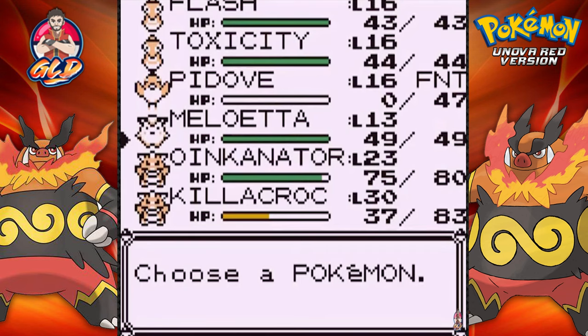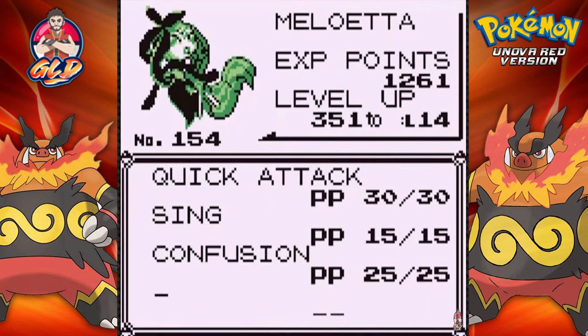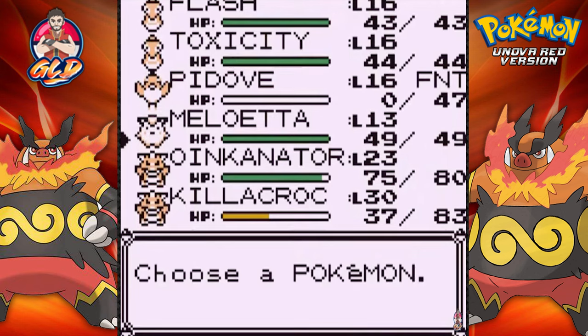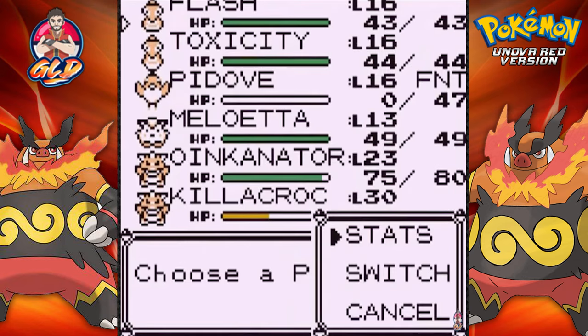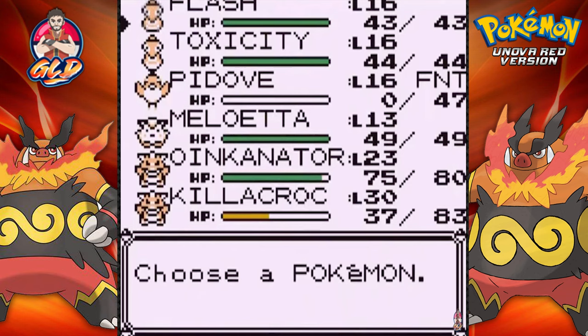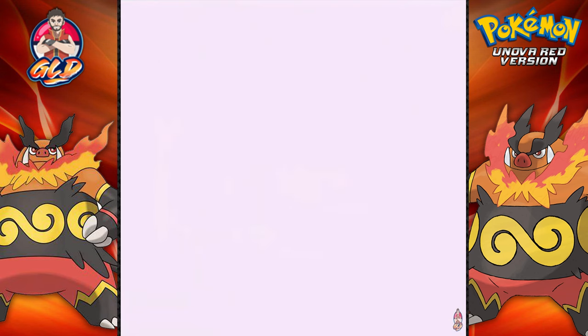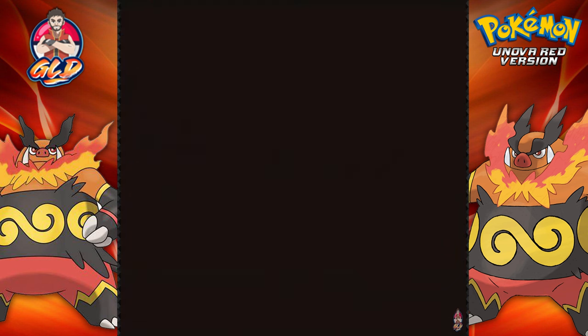Meloetta is a Psychic and Normal type Pokémon — and a legendary to be precise. I'm going to keep this on our team because when are we going to get another chance at a good Psychic type? Toxicity I want to grow a bit more into a really cool Poison type. Flashpe is going to be a pretty good Electric type but in the long run I might have to switch Flashpe out. I've got a good Water type in the making with Bloodslide — it's just a lot of decisions.